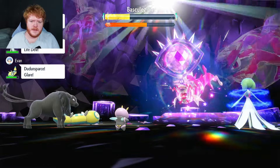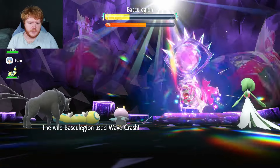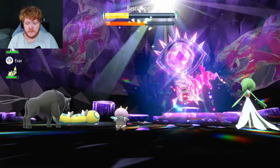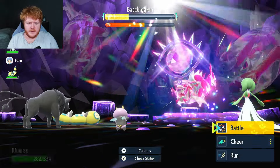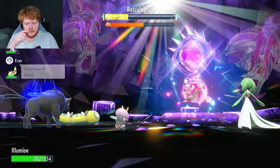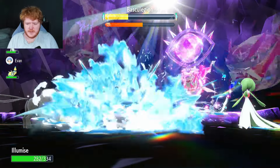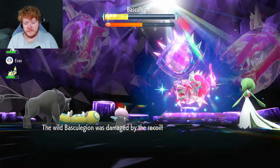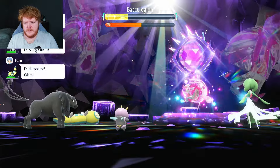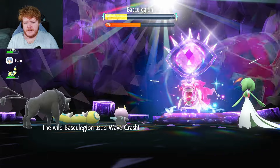He nullified — why was I so deluded thinking we could one-shot? It's just been a long day. We get Wave Crashed, that's fine. Life Dew from Gardevoir — can we get a Life Dew? We can, amazing! Another Growth puts us on plus four, going to plus six. Basculation hits us but the recoil is just hurting itself. I've only used one attack as well.